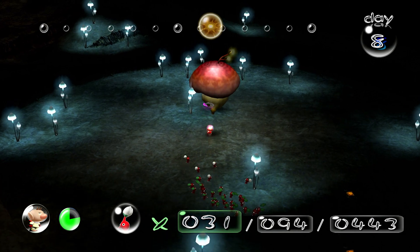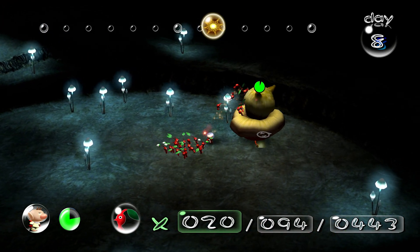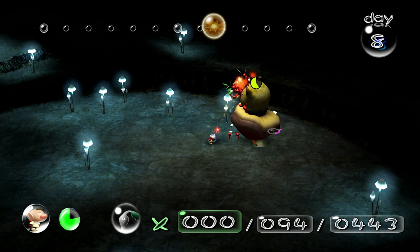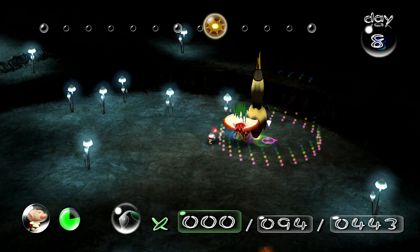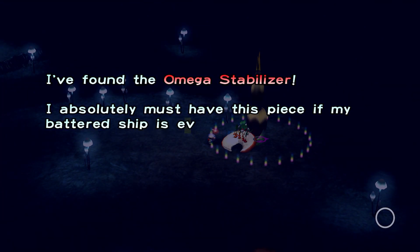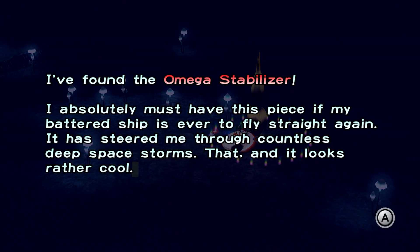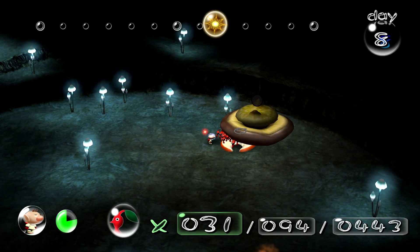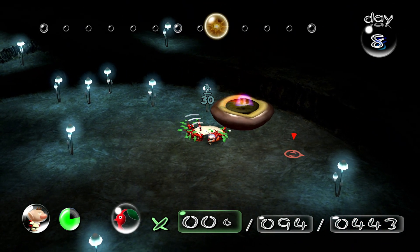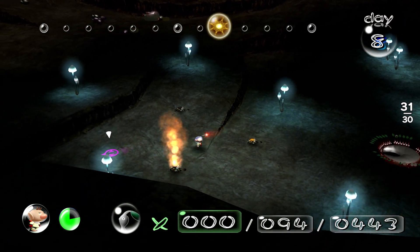This is the Puffstool. You want to start by charging Pikmin or throwing a couple on his body. Once he takes some damage he'll get knocked over and you can throw them on top. Sometimes you can kill him in one cycle — we might here. Yeah, we will. If he lands back on his legs, he will shoot out mushroom spores that will infect your Pikmin and they'll try to attack you and other Pikmin. Since we didn't see it here, I'll show that later. I found the Omega Stabilizer — I absolutely must have this piece if my battered ship is ever to fly straight again.